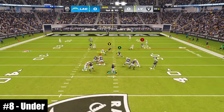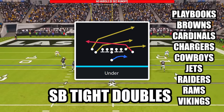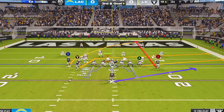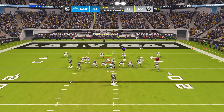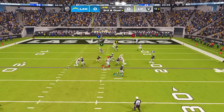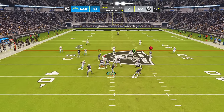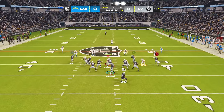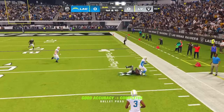At number 8, this play is extremely powerful at attacking both man and zone coverage. The play is Under in the formation Singleback Tight Doubles. The adjustments are to put your wide receiver on the tight end side on a streak and put your tight end on a drag. Against man coverage, the crosser will usually beat his defender coming across the field. Against zone coverage, check down to either of the drags, or if you have time, wait for the crosser to get across the field and hit him on the opposite sideline.